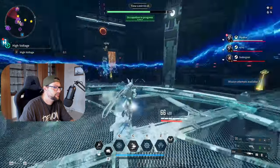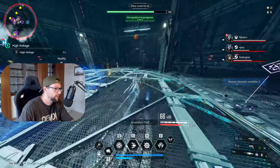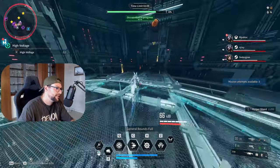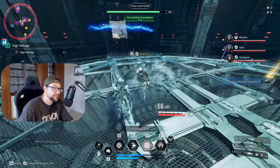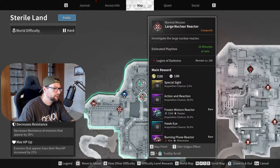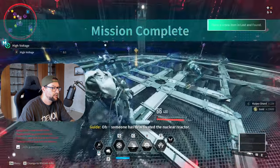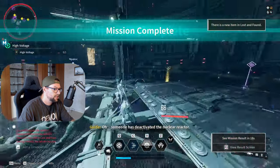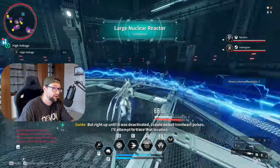Welcome to another video. Today I'm going to showcase a crazy spot that exists in The First Descendant. This spot is called the Large Nuclear Reactor, located in Sterile Lands. It is absolutely nuts in terms of reactor grinding on hard mode.